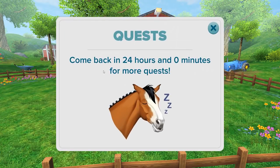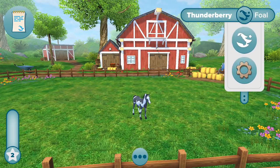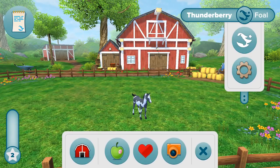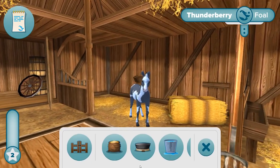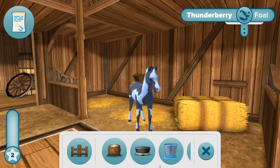We have completed all of the quests, and if we come back in 24 hours we'll have more quests to help little Thunderberry grow up — pretty exciting! We'll have to have him in a couple of weeks inside of Star Stable for real. Down here you can do different things — we can go in the barn. Those are just options if we want to keep doing some of the daily chores.